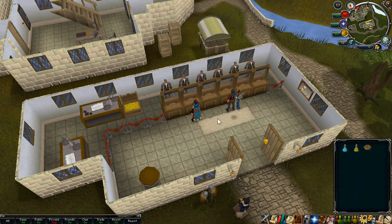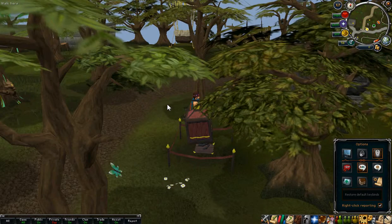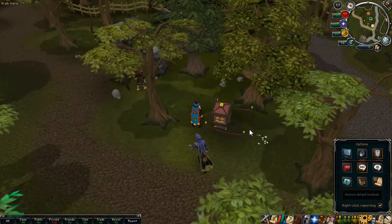Now we're going to go to the circus. Here we are at the ticket vendor. As you can see right now, it's located south of the Lumberyard.